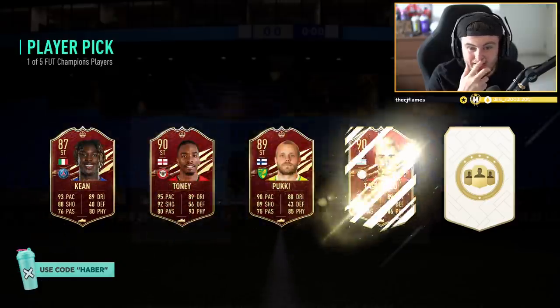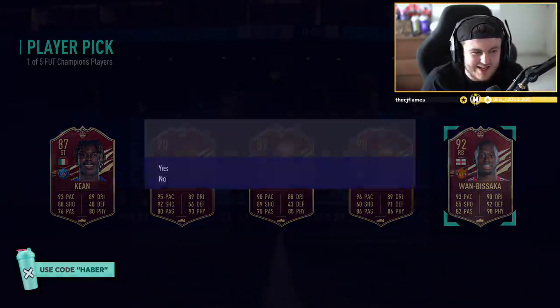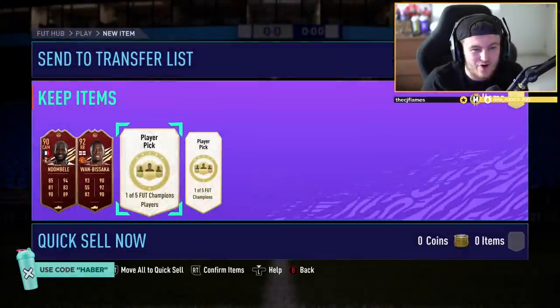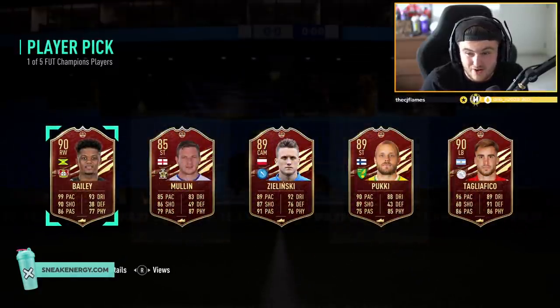What's the next player pick going to be? Ivan Toni - Wambisaka! Let's go! Ivan Toni is sick, Wambisaka chilling at the end. That is a big win right there. Bailey in there as well, or Tagliafico. That is a really tough one, actually.